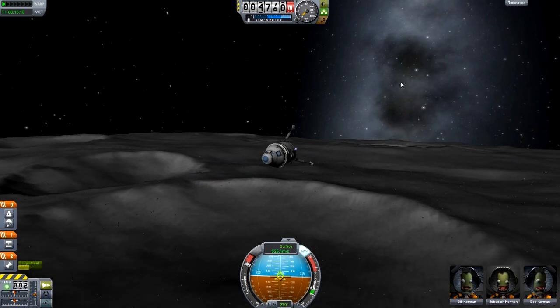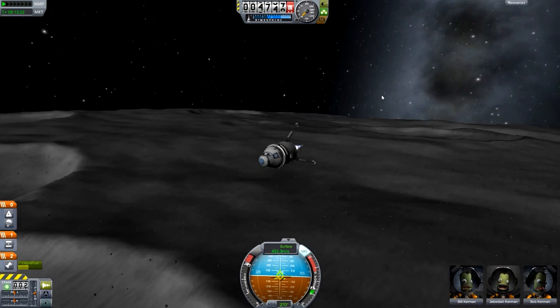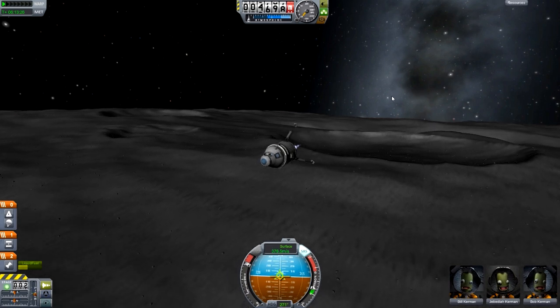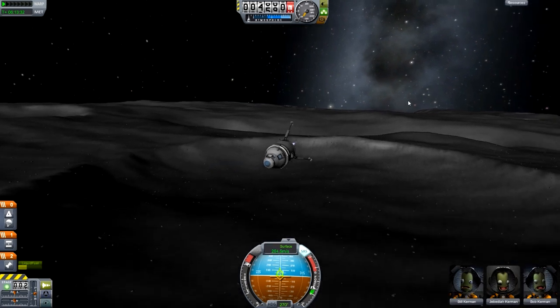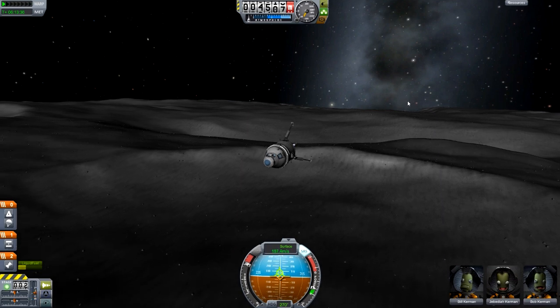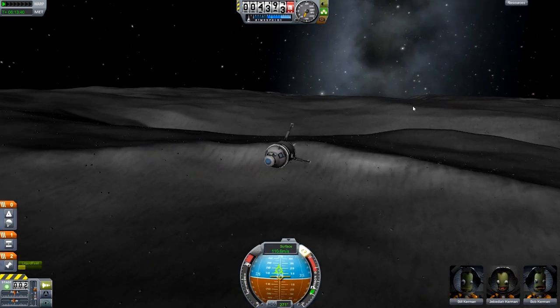To do that, we're just going to adjust our pitch. We're going to be near the horizon — if our vertical speed starts to go down, then we need to pitch up a little bit towards the blue half. And if our vertical speed starts to go up, then we need to pitch down a little bit. We want to keep it just under zero, ideally. We're going to keep doing that until we've bled off all of this horizontal velocity.